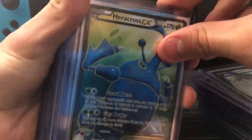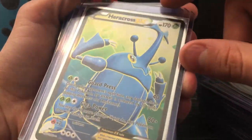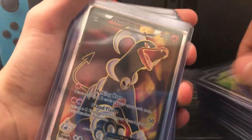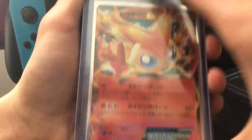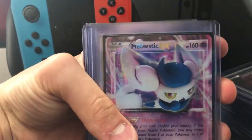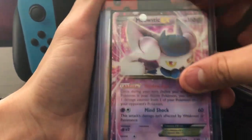Heracross EX — you guys probably saw him through the box. I really like the nice green. I bought this one just because of the green — I really like green, as you can probably tell. I don't know why I have a Nintendo Switch background but I don't have a Pokemon one so it's gonna work. Houndoom EX.